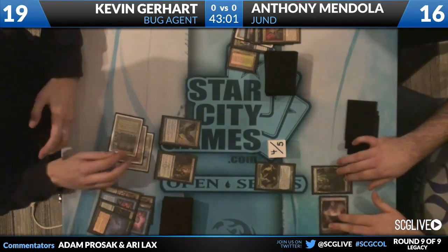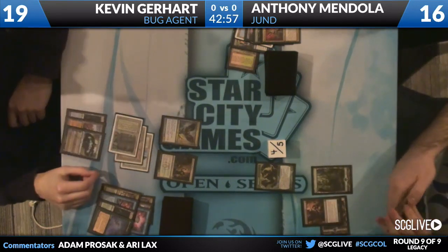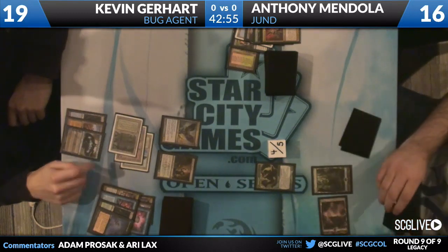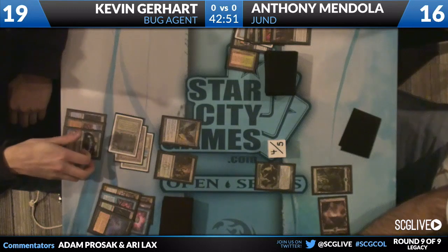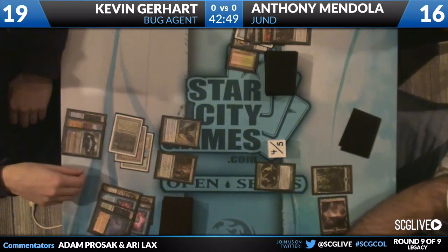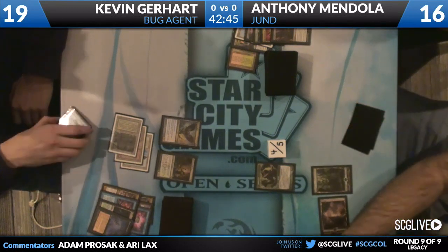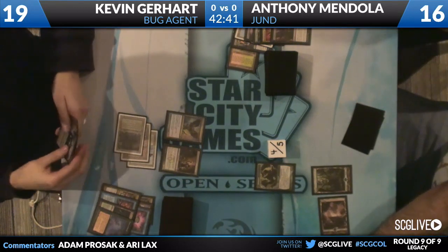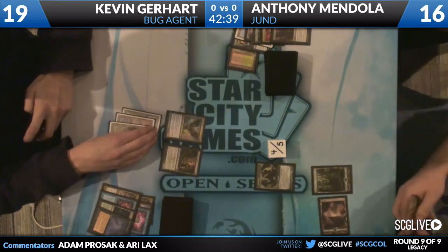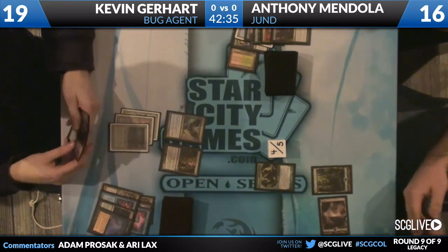Still good cards to hit because the Deathrite Shaman isn't necessarily going to stay around forever. Inquisition - oh wow, worst possible. Swing and a miss. I'm curious what's Anthony's Inquisition - 2-2. Awkward. The two life, man. If you need a card, you need a card. With Jace being one of the cards that you're going to have to beat, I want to take Jace in this matchup. I want to take Bloodbraid Elf in the matchup instead of Jace.